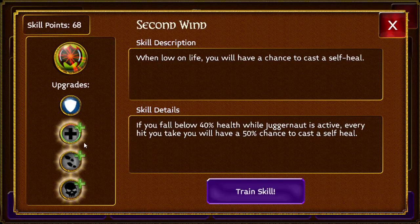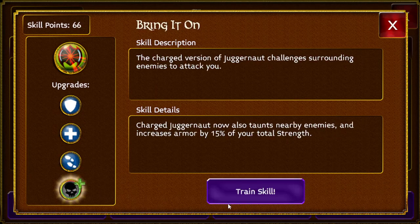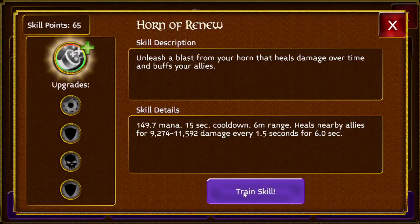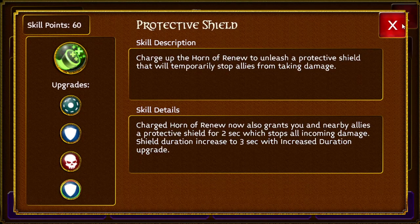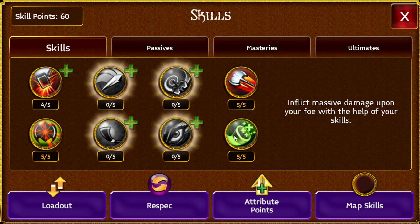Of course you want Juggernaut now — this is 5 out of 5. And then you want your Horn of Renew, 5 out of 5. Since these 81 maps and stuff like that are harder, you're going to be using this there.